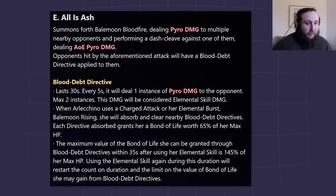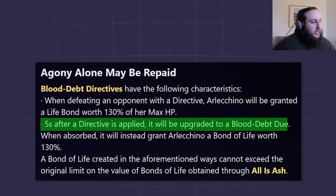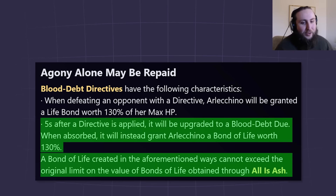Now for the ascension 1 passive that completes the puzzle: 5 seconds after a directive is applied, it upgrades to a blood death 'due.' When absorbed, it grants Arlecchino a bond of life worth 130% instead of 65%. The bond of life created this way cannot exceed the original 145% limit. It's not as complicated as it sounds.